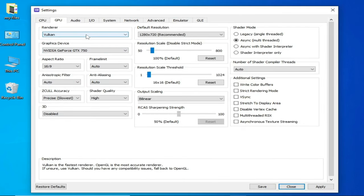Go to Configuration and GPU options. If you want to use Vulkan with your GPU, make sure you have the latest drivers for your GPU device. If you are using older drivers, you can face many issues with Vulkan in RPCS3. Apply and Save.